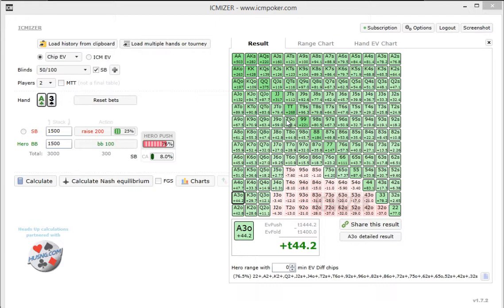Currently this graph is set to show chip EV. So it says by reshoving each one of these hands — such as Jack-6 — we'll net 9.25 chips versus folding. When we fold, we lose 100 chips, the size of the big blind, and when we reshove, we lose less chips — 9.3 chips less.